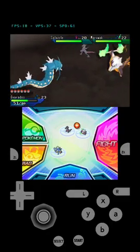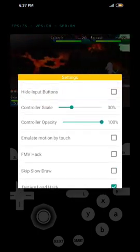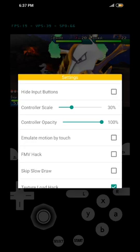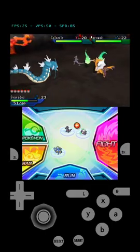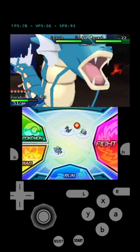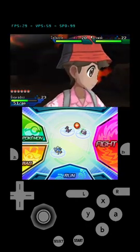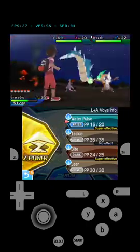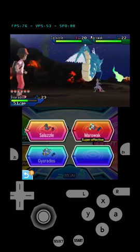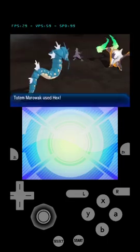This might be your current situation — I'm using the modern version of Citra. Just enable 'Skip Slow Draw' and voilà, the game runs faster instantly. I'm completing my challenge now and you can see there's no problem.